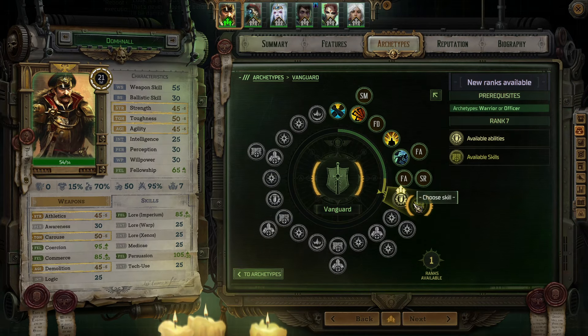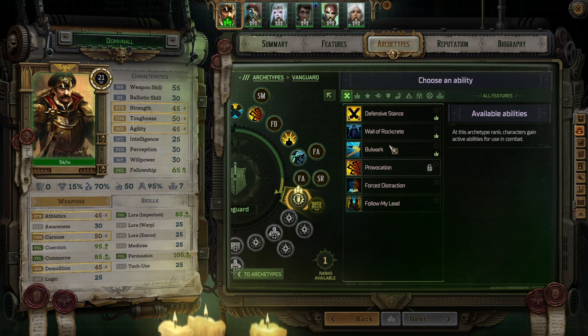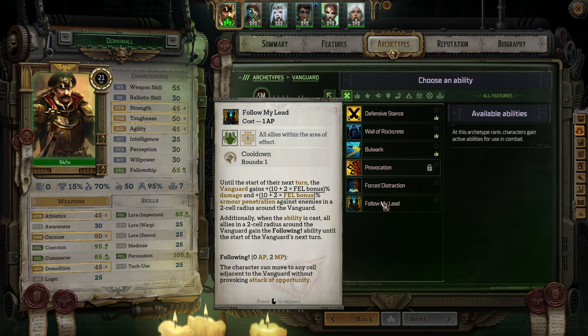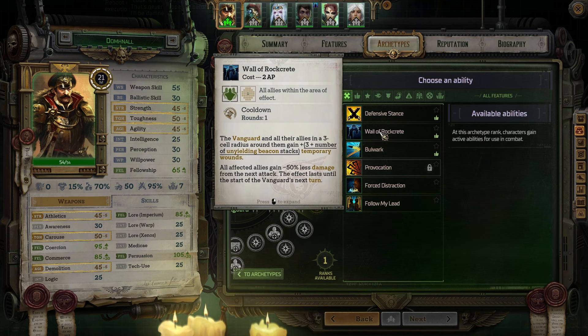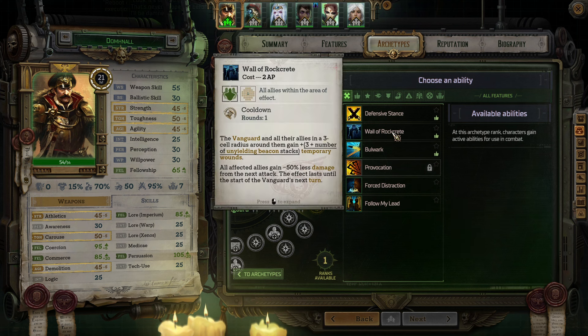My main character gets an ability and a skill. I'm almost tempted to grab Wall of Rockrete, because without Cassian in the party, my main character doesn't have any ways to generate temporary wounds on himself. One of the Vanguard features is that they can stack temporary wounds, so I'm missing out on that feature altogether. Even if I grab this, it's only one source of temporary wounds, so we can't stack it.